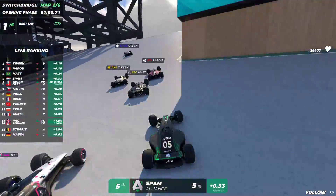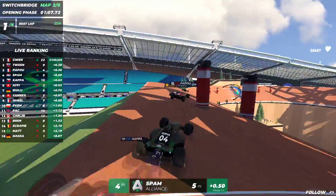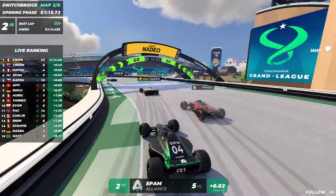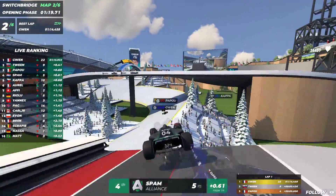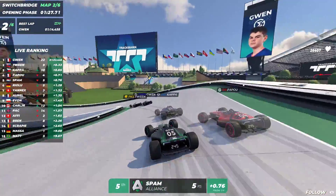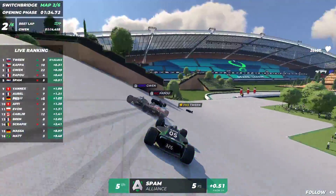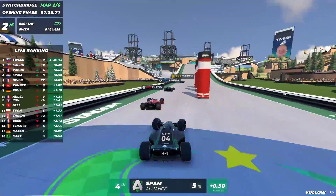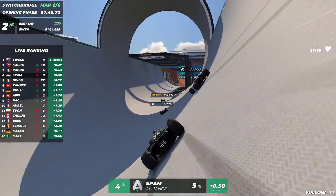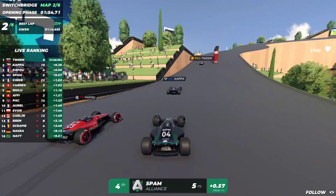Gwen once again in the lead — performing really well this step. And there's a big mistake — it must have been Matt, because Matt is super far behind. Matt crashing right there, yikes for the Brazilian player. Spam is now in top four or five as a lot of players are overtaking. Gwen makes a mistake and slows down quite a bit but will not lose that much speed. Spam is able to overtake the young French player. With Tween in the lead — Tween from Pittsburgh Knights — we go into the dirt and into the jump.